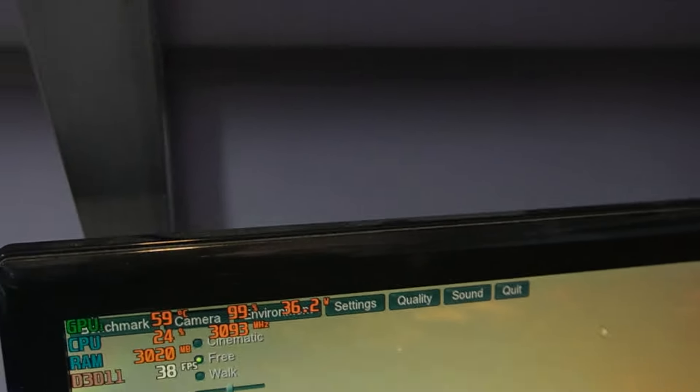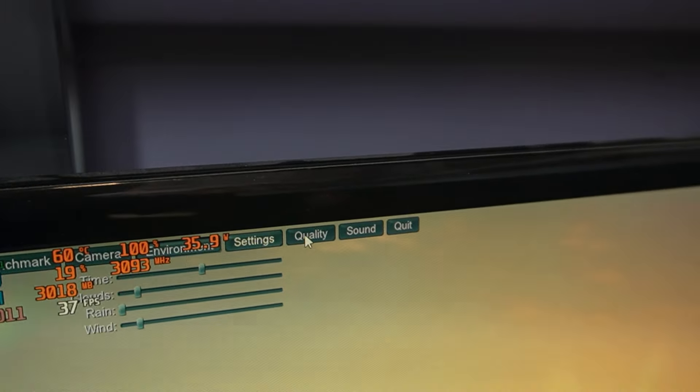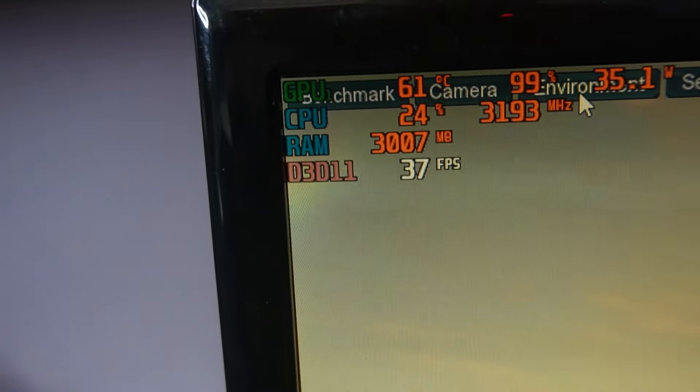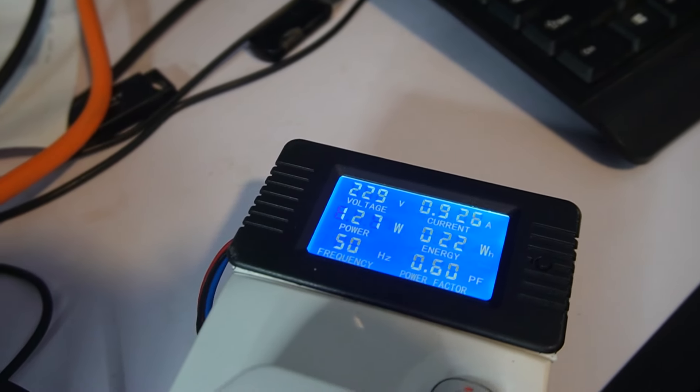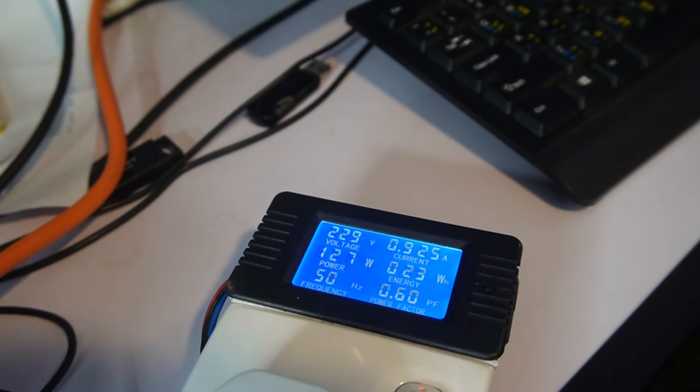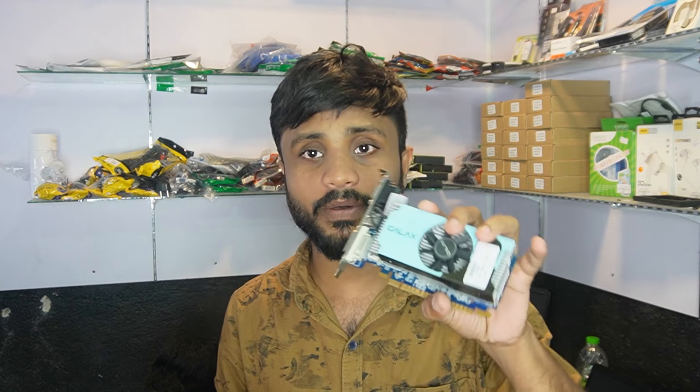You have to adjust the settings. You can set it to double. Let's try something like this — you can try a little bit. This is an update. The 750Ti and the i5 3rd Gen — this is a low budget PC.